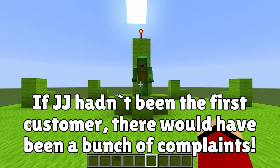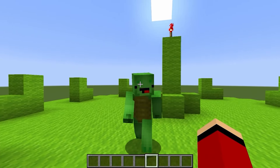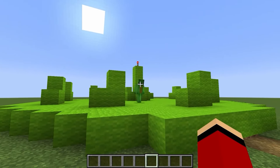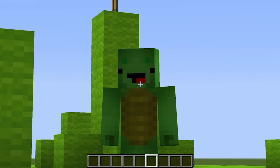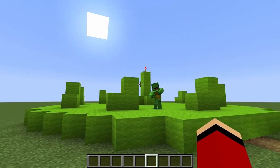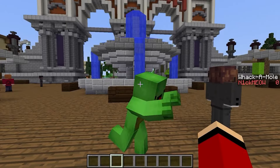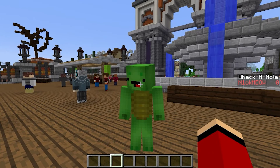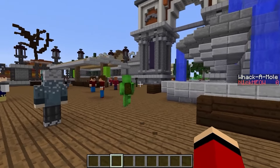I really love amusement parks — do you think you could find a custom map for us to try? Please, JJ! Sure — I'll search for a custom map, Mikey! Yay! Alright, I found an amusement park map! You said you wanted to do this, so let's go! You really found this for me? Thank you — I can't wait! Let's go! That looks like a slot machine — let's try it out!